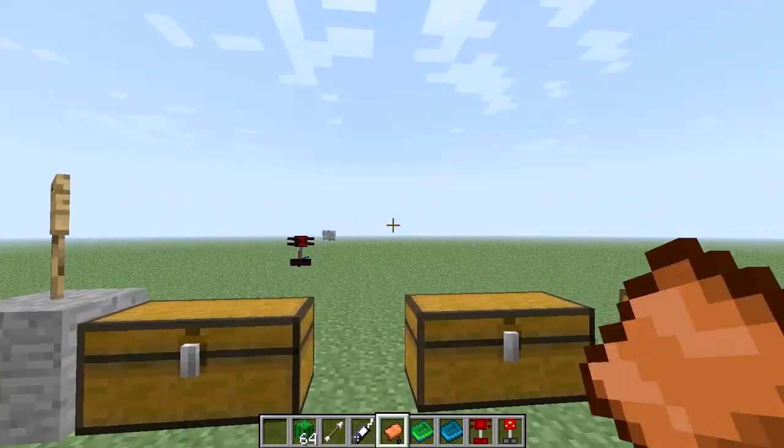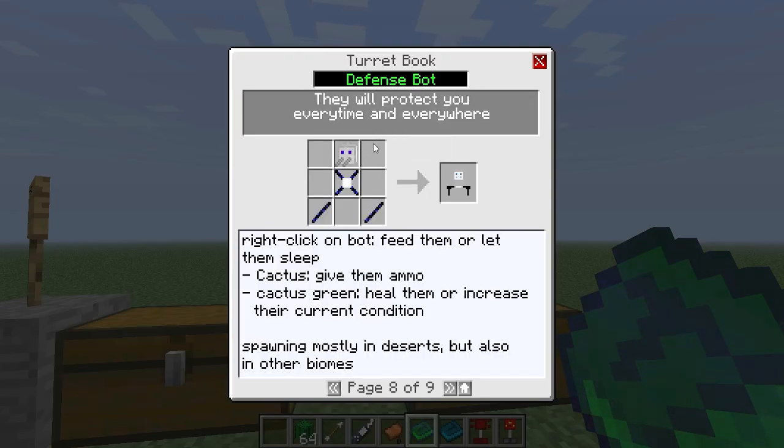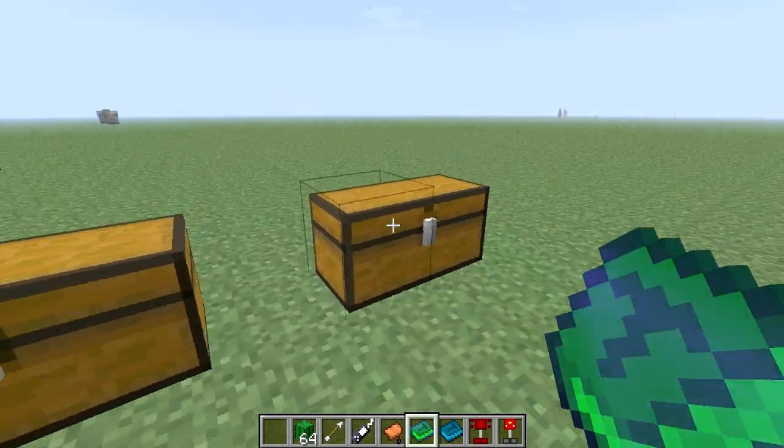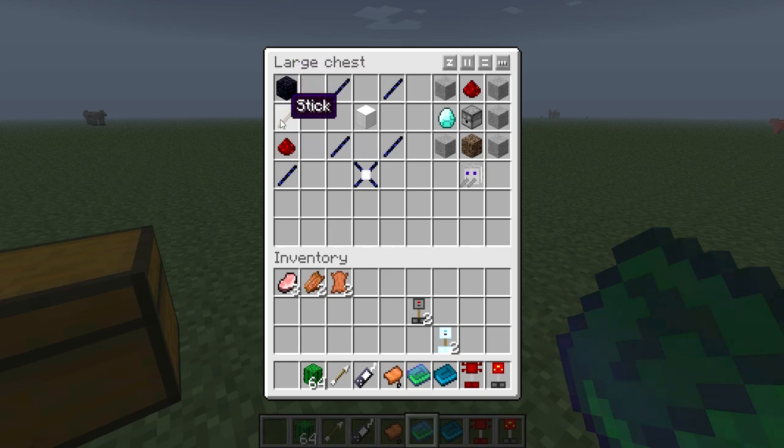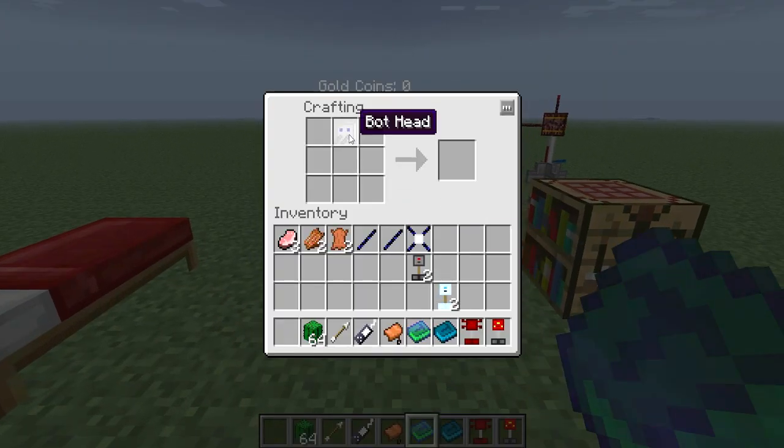Now the last thing we're going to make is the defense bot. The defense bot, which I already made in my Technic pack — this is how you basically make it. You need obsidian, a stick, and redstone. You're gonna need two of these plus four of these to make the bot chassis. So basically you need six redstone, six sticks, and six obsidian to make this. You also need four bot sticks and a bot chassis. And then you're gonna need four smooth stone, a soul sand, dispenser, redstone, and a diamond to make the bot head. Put the bot head up top, chassis in the middle, and bot sticks on the side — and you have a defense bot.